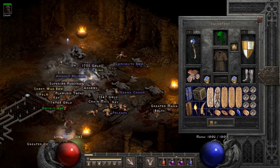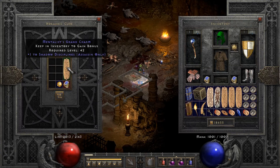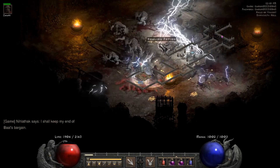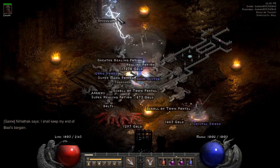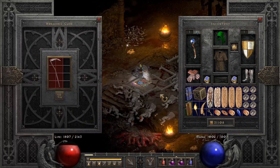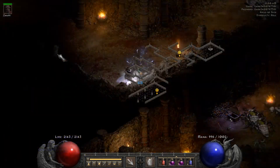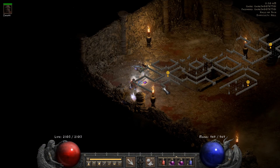Then we have a ring and a grand charm — very exciting — and it's a skiller! The ring is awful but the grand charm is a skiller, even though it's not that commonly used. Then we have a thresher — that's my fourth Reaper's Toll dropped from Nihlathak across the past two videos and now this third video. So for around 350 to 400 runs I have four Reaper's Tolls. I sell them to Charsi at this point — nobody wants to buy them.